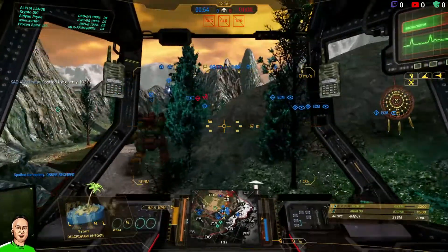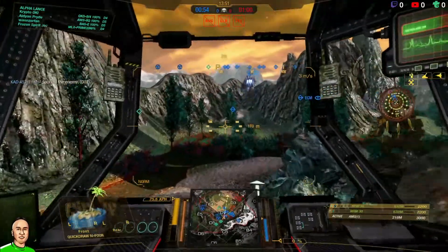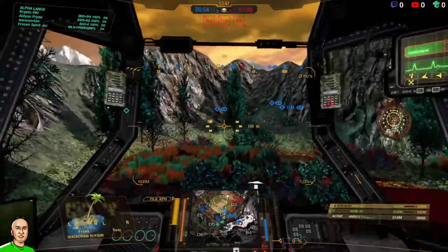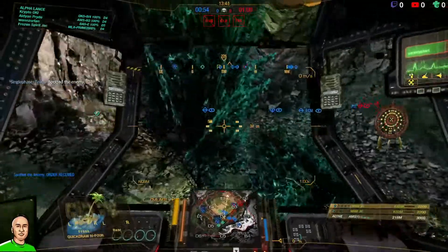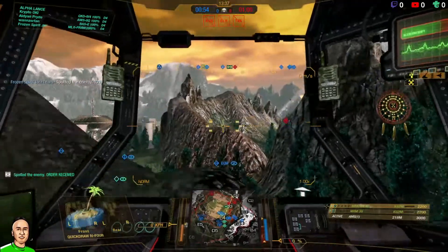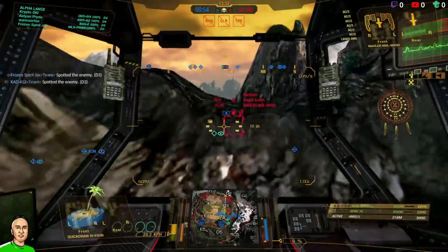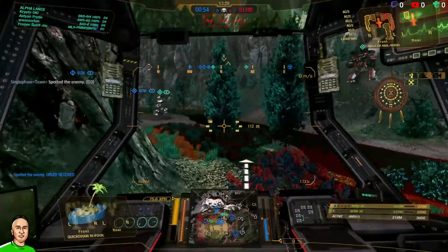One of the things I love about this map with MRM is that there are a lot of peeking areas and a lot of jumping. The problem is I'm not very good at it, so I don't want to do it too often, but we're going to do a couple just to test it out. I jumped and didn't see anything — there's not a good place to jump from here, so I'm going to keep moving.